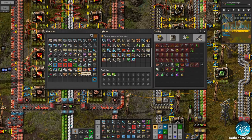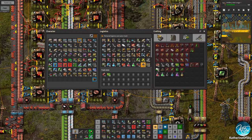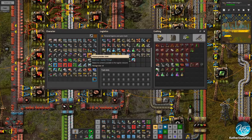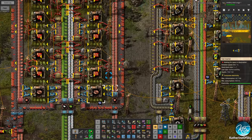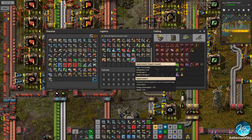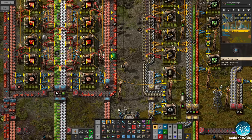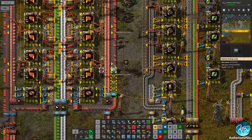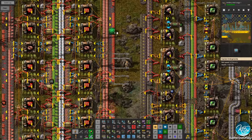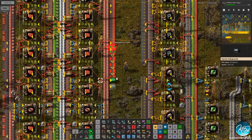We do however need those modules and I don't see any unfortunately. I would love to have some. Do we have speed 3 modules? No we don't have any of those either, but we do have speed ones right here. We need a certain amount of space for these things. If we do this, we can actually insert some beacons — get some beacons here.